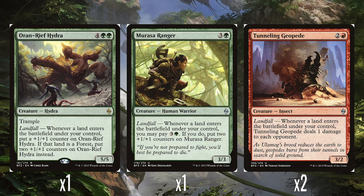Then we've got two Tumbling Geopedes — 2 and a red for a 3-2. Landfall: whenever a land enters the battlefield under your control, it does one damage to each opponent. From what I remember, this is the only landfall effect on creatures in the deck that doesn't rely on just getting counters or increasing power and toughness, which I think is actually a bit of a shame — a missed potential. We saw back in original Zendikar that landfall triggers could be anything from drawing cards to untapping stuff. In here it's just all increased power and toughness, which is fine for red-green aggro, basically turning every land you play into a board-wide pump spell. But it would have been nice to see some different effects like this one. I think it's actually fairly good — a three-mana 3-2 that can keep constantly damaging opponents. If you get two of them out, that's quite a lot of pressure.